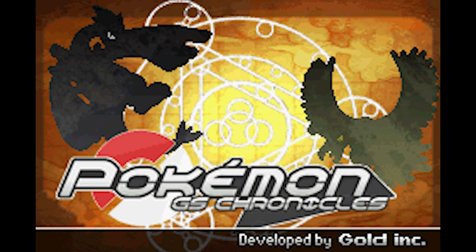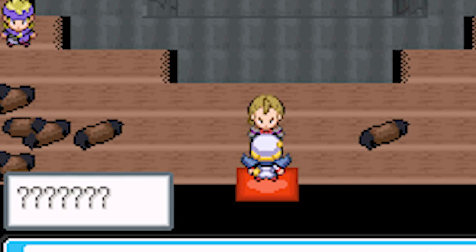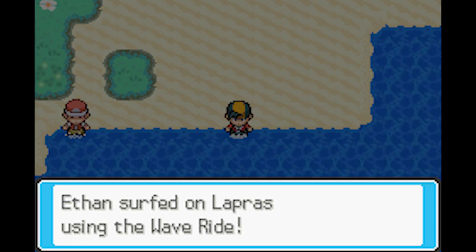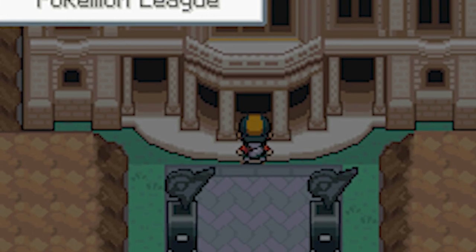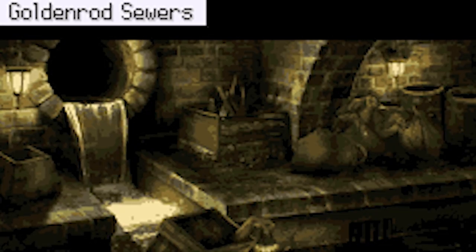ROM hack number 3 is Pokemon GS Chronicles. I haven't actually played this game myself but I've seen a lot of positive stuff about it. The ROM hack made by Dr. Seuss officially released in 2021 and comes with some awesome features: a renewed storyline, a physical-special split, Poke Rides which replace HM mechanics, updated graphics, new Pokemon locations in both Johto and Kanto, daily wonder trades with in-game trainers and much more. The graphics look really good for a GBA ROM hack and in some places even make HeartGold and SoulSilver look bad.